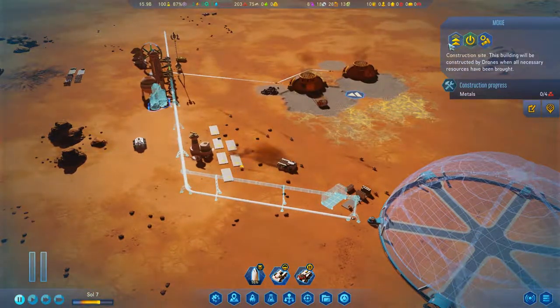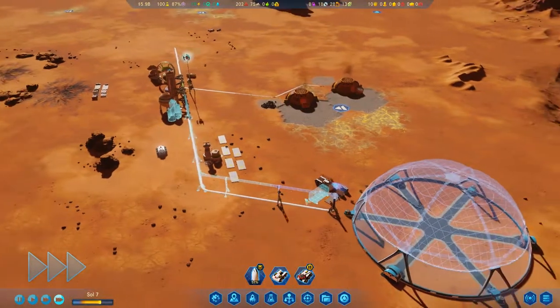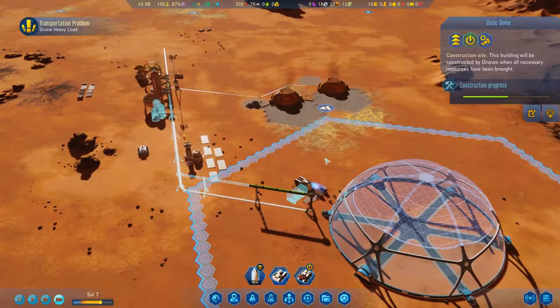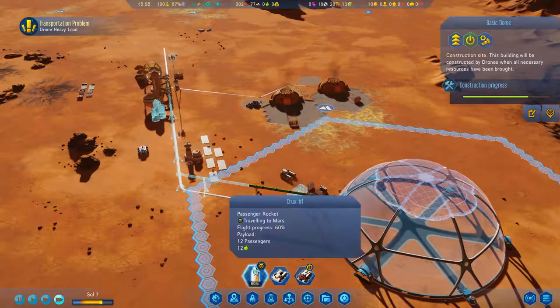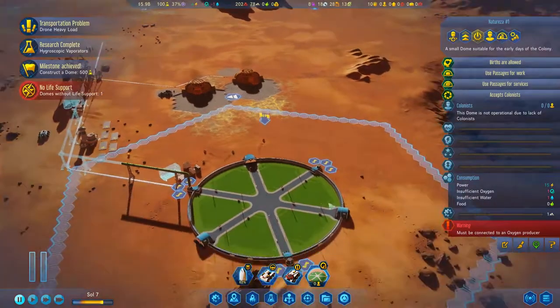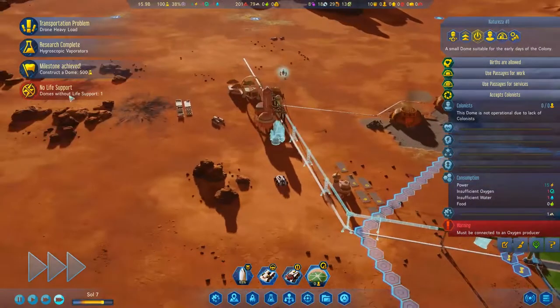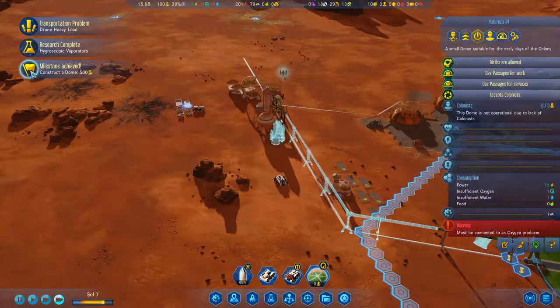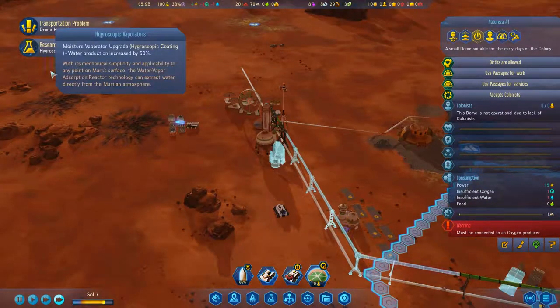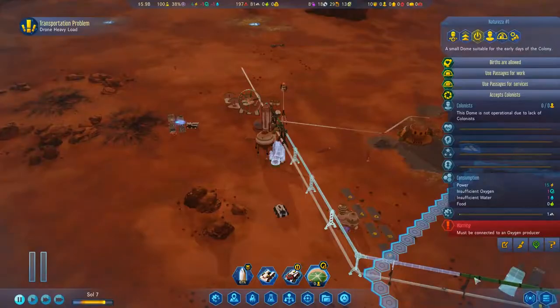I'm going to put this at top priority. The dome's going up — excellent. We may have to leave our current payload of passengers in space for a little bit longer. Milestone achieved. No life support yet. Another milestone achieved — hydroscope vaporators. Excellent, alright, perfect.